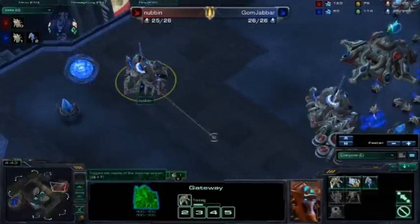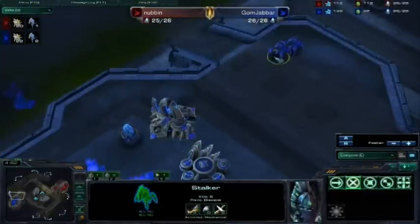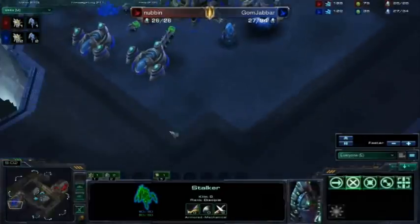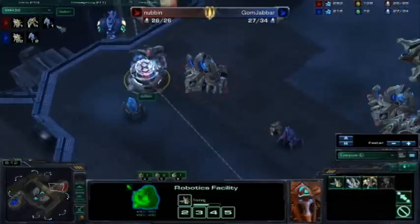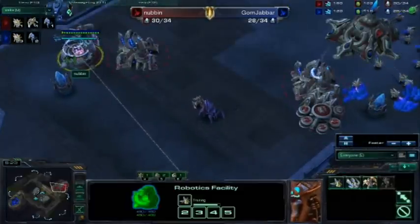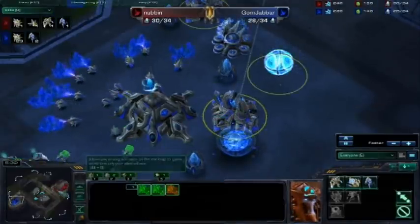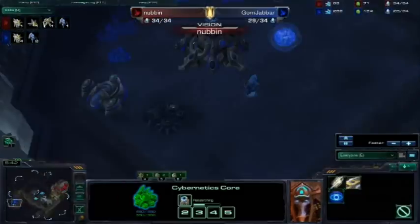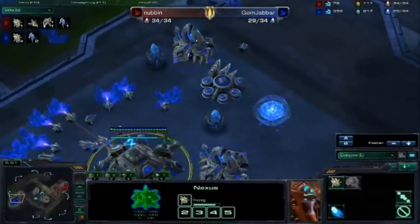He's making a zealot, but I think it would have been better if he had done what I do — my build is a little better because I get those stalkers out before I commit to tech. And because I saw his robo, I'm making a Stargate. He's getting an Observer first, which is super risky. If I were 4-gating, I don't think he could hold it — you pretty much have to go Immortal first blindly, in my opinion. He didn't see anything in my base that would indicate he could do that.